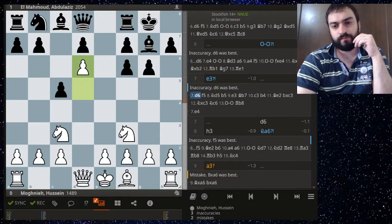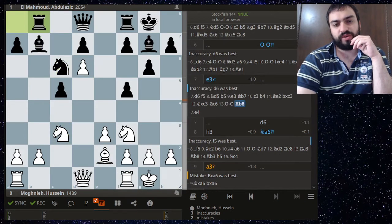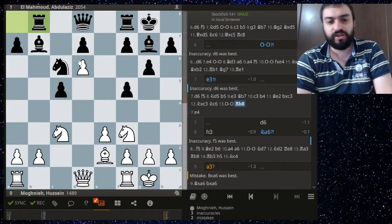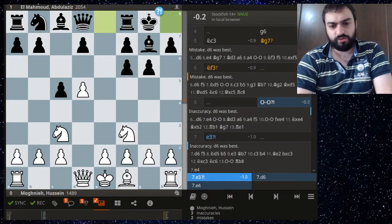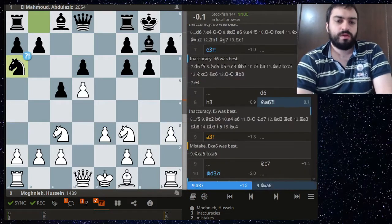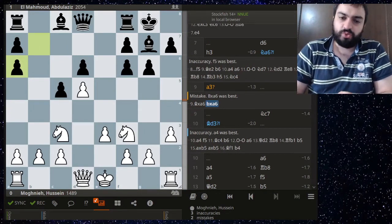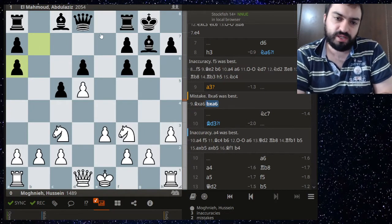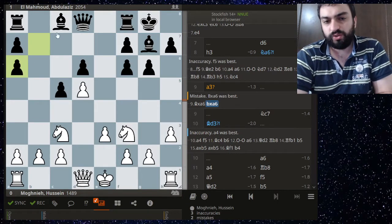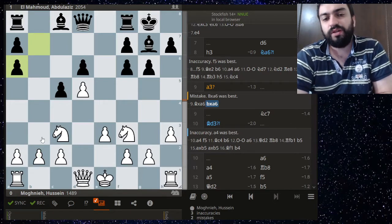The engine recommends d6, which is okay, just preventing the development of this piece. Following the engine line — some wacky stuff, difficult for a human to play, especially when you feel this pawn will eventually be lost. Maybe just e4 or something; e3 is a bit passive. Here was a chance to trade minor pieces — usually you want to avoid this because you give the bishop pair, and actually this rook b8 thing helps black.